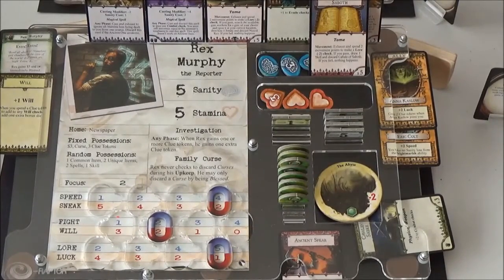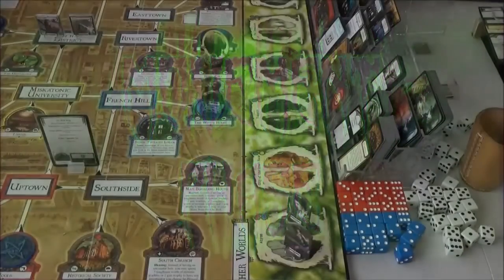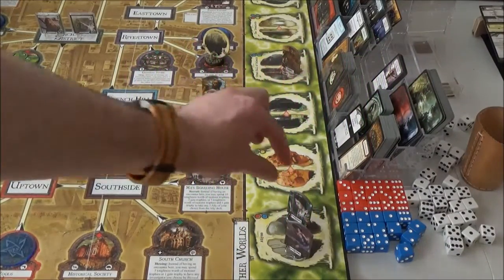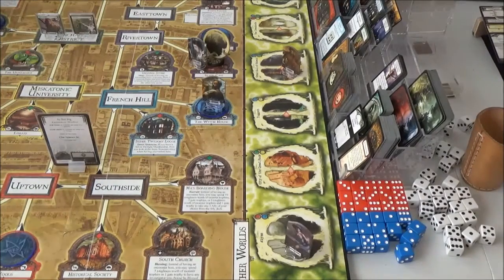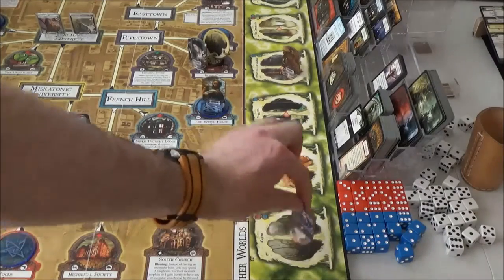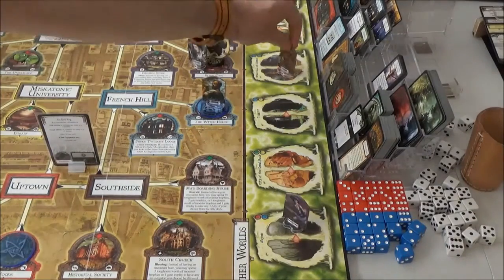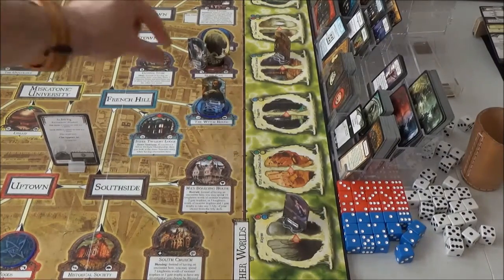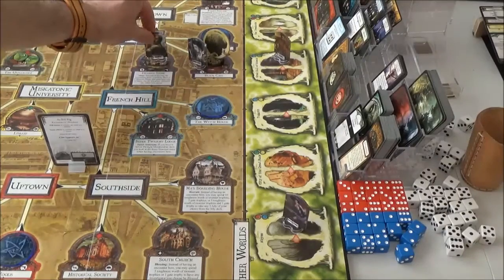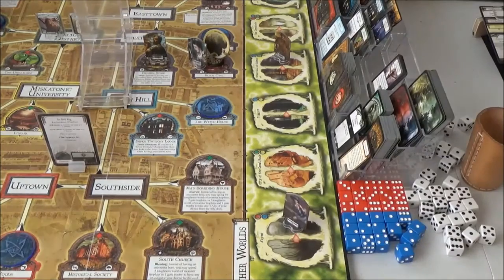Let's move over to the movement phase. First up is Zoe, who's going to the Black Cave. After Zoe, we've got Jenny Barnes, who's going to the second part of the Abyss. Then we've got Ashcan Pete, who's going to the second half of the Great Hall of Saliano. And then we've got Rex, who's going three spaces.